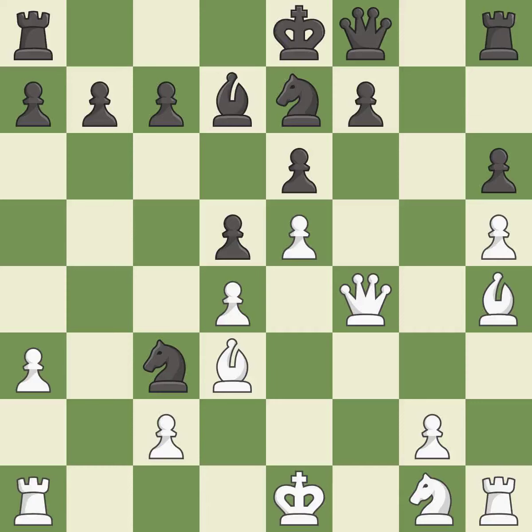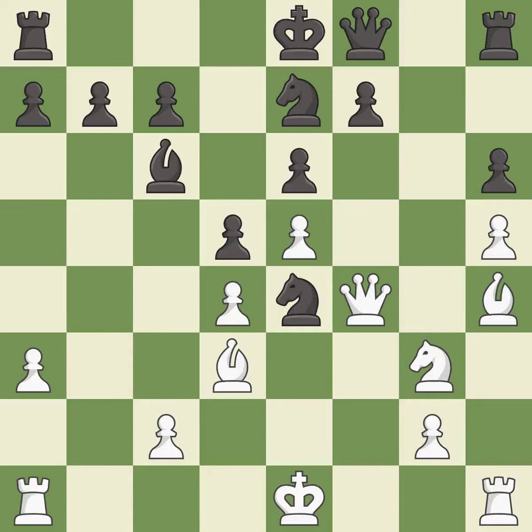A solid choice — it is excellent. This offers an equal trade of pieces. It is best — the knight now occupies an outpost, a secure square in the opponent's territory. It is best. The game is still close to equal, but white lost their advantage. It is a mistake — this lets the opponent capture a knight to win material.